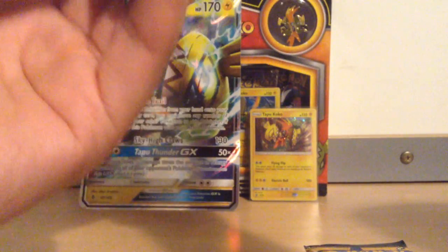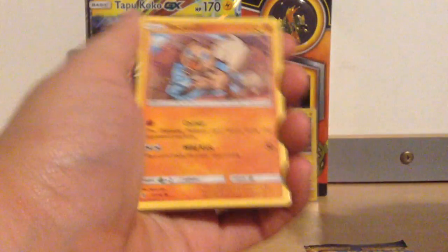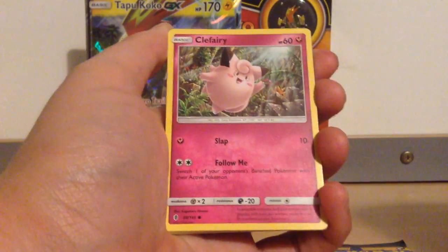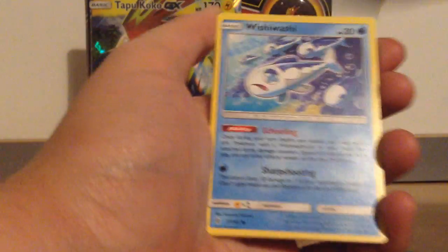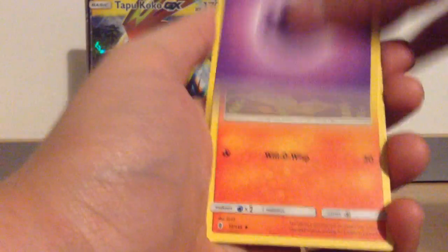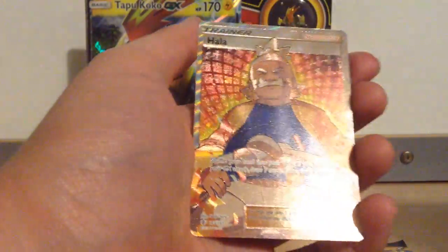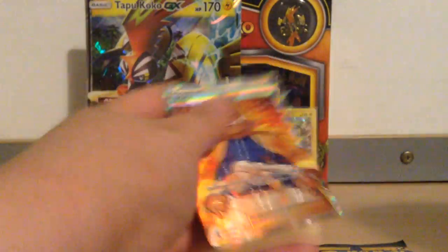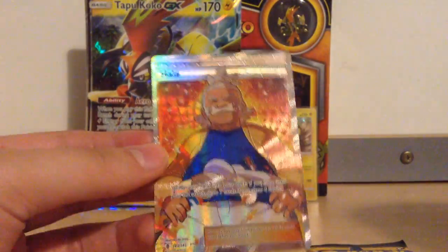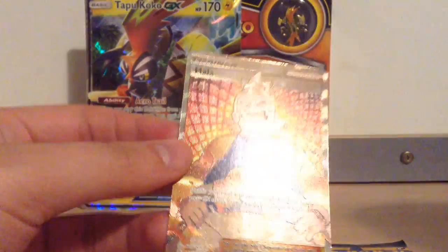I haven't opened that much Guardians Rising apart from the boxes we did, but it's a nice set — some very nice cards in it. We have a Rockruff, a Clefairy, a Vanillite, a Wishy-Washy, a Gumi, a Psychic Energy, a Lampent, a Sudu Wudu, a Field Blower, a Reverse Patch Rat, and a Hala Full Art Trainer. Shuffle your hand into your deck — if you have used your GX attack, draw seven cards; if not, draw four cards.